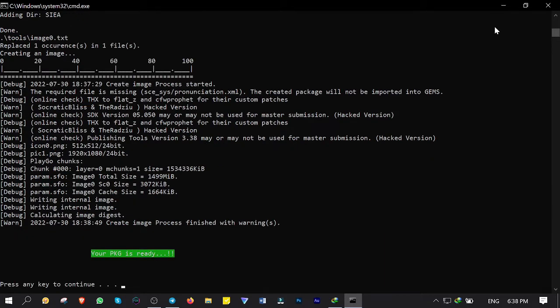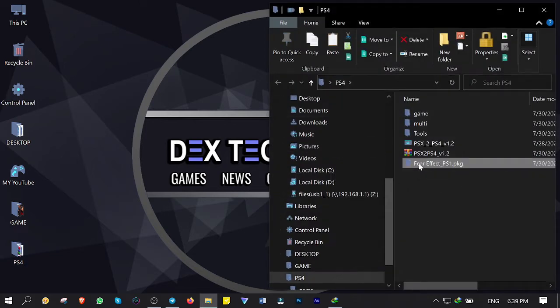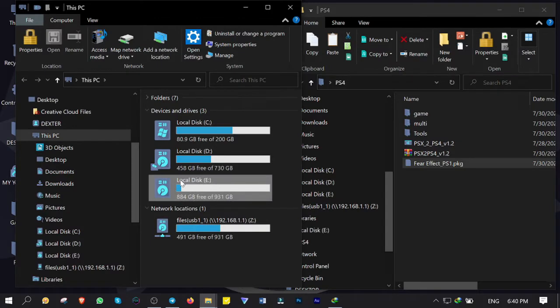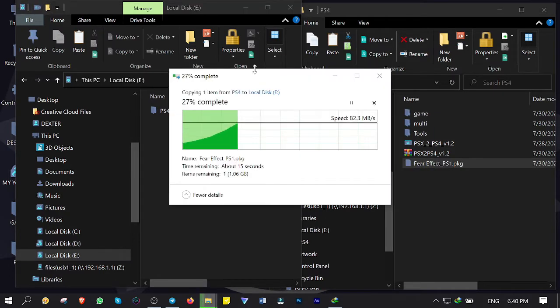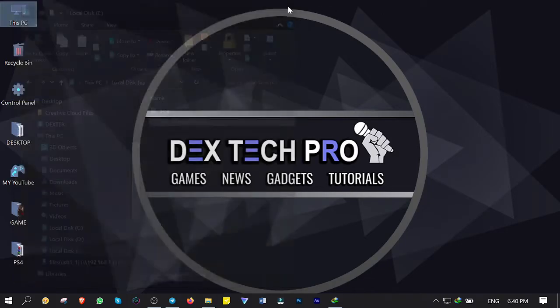Successfully converted and good to go. Open up the PS4 folder and here is the package. Now you want to plug your USB stick or hard disk drive into the computer and make sure it's formatted with either FAT32 or exFAT file system. Then transfer the game into it. Done with the computer — let's get back to the PS4.